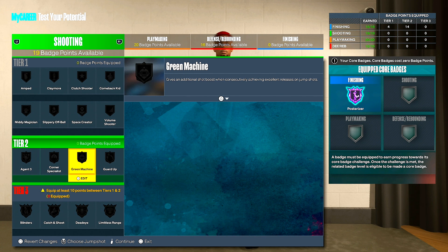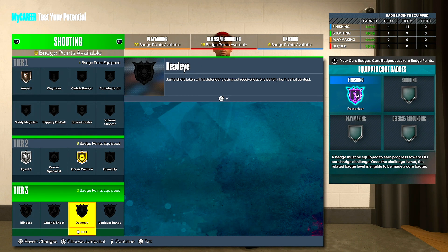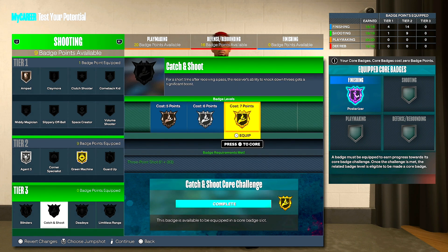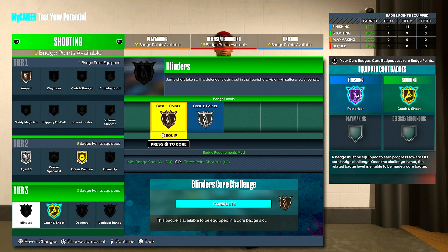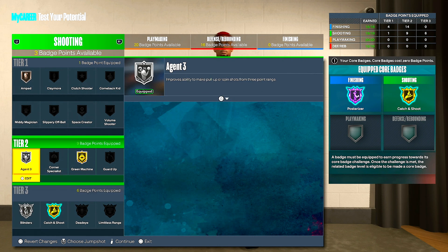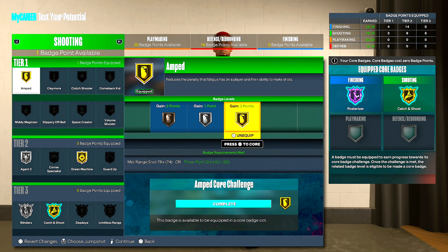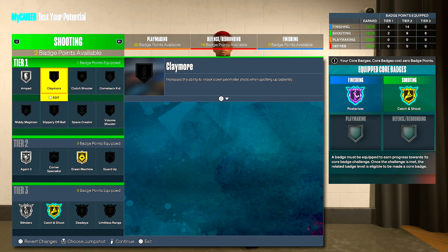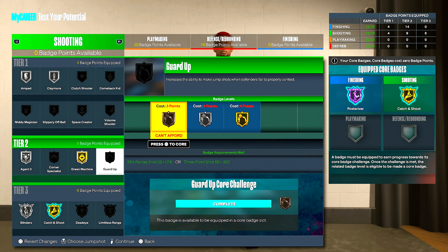For shooting badges, it all depends on how you play. I'm more of a catch and shoot type — when I get the ball with this build I'm going right to the basket. But if you do a lot of dribbling, definitely do green machine. You need agent three, then blinders — catch and shoot, dead eye. I prefer dead eye over blinders, but if you're the primary ball handler you'll definitely need blinders. Put amped on silver or gold — it doesn't matter. If you want to be a spot-up shooter, put claymore on silver. Definitely run green machine, agent three, blinders — and guard up is starting to activate more so you can throw that on as well.